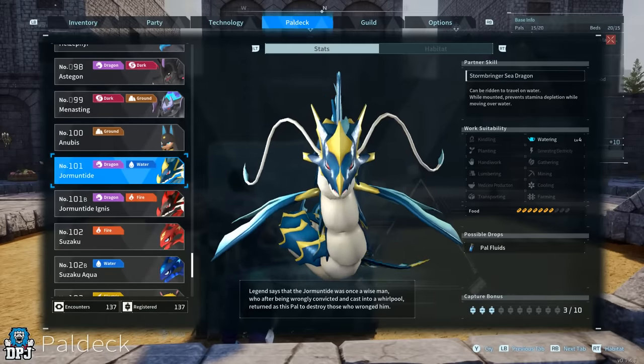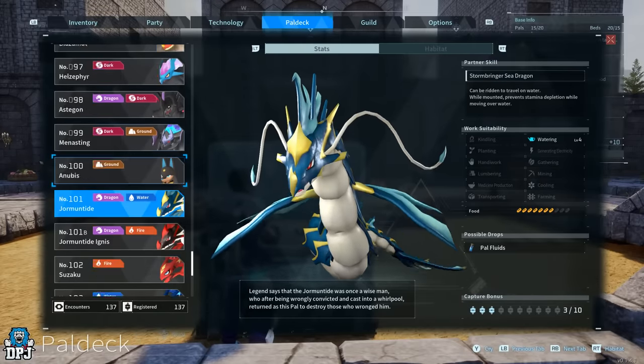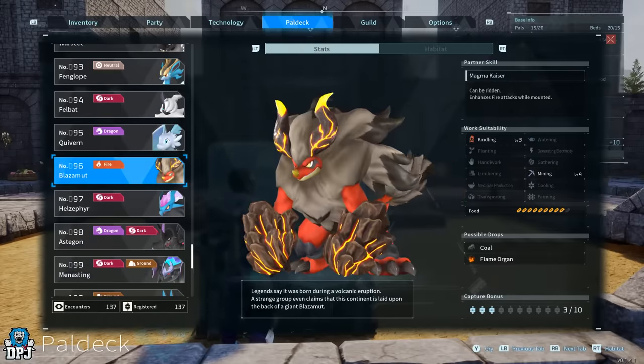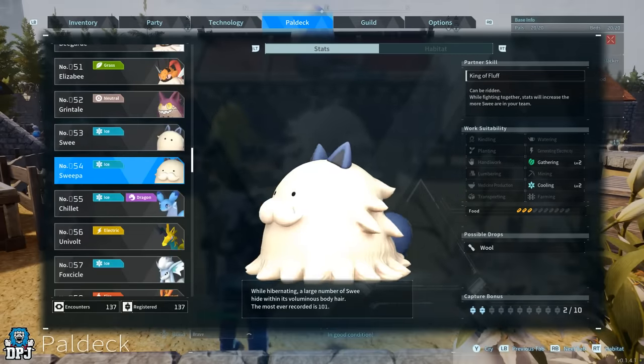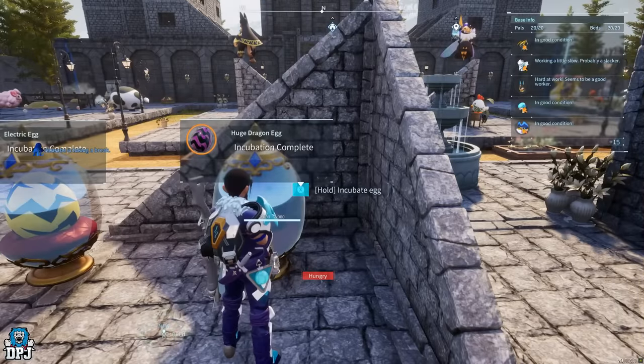Next up we have Jormuntide. Jormuntide is the only level 4 watering pal in this game. To get it, breed Grisbolt and Sweeper — breed these two together and you now get Jormuntide. As simple as that.